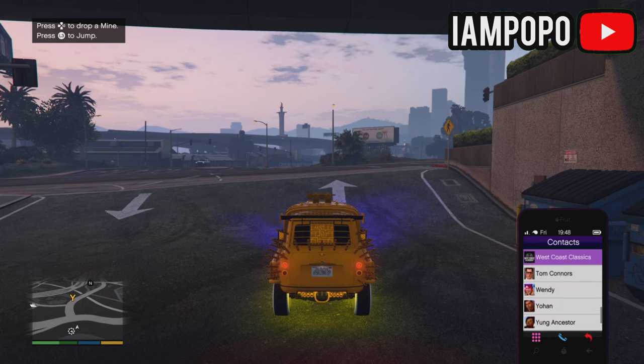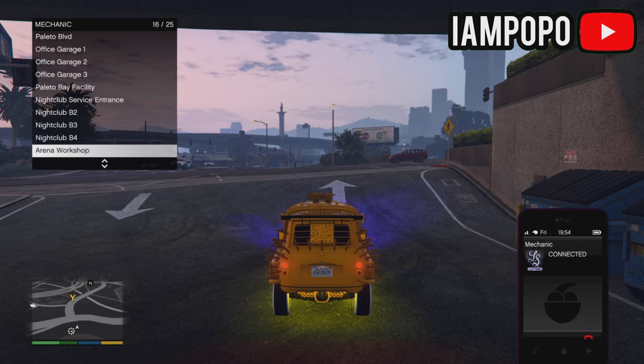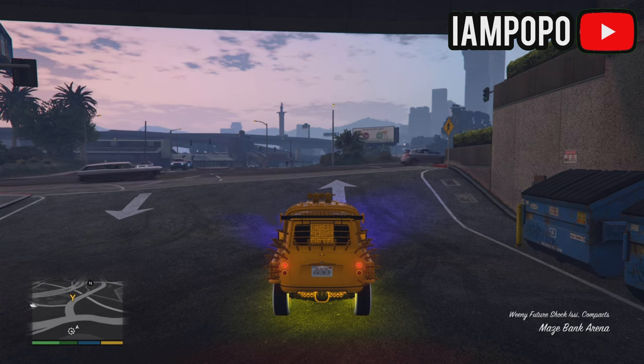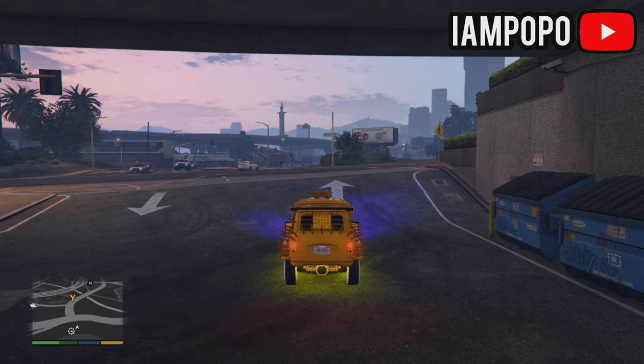Now call in a car you don't mind losing — for me it'll be an elegy. Then wait 10 seconds and tell your friend to exit out of your vehicle, and you'll notice that the plates will change.